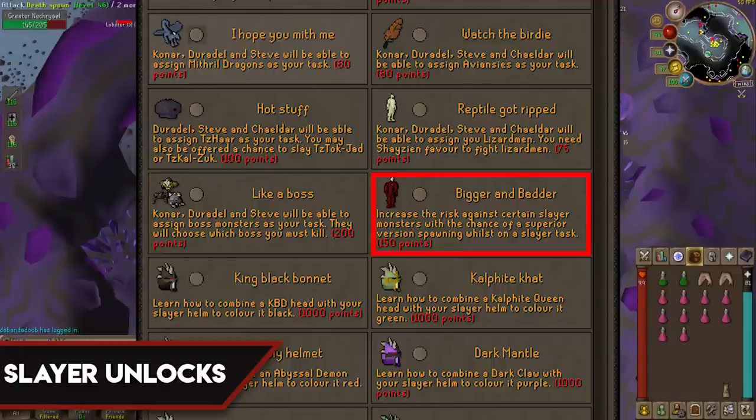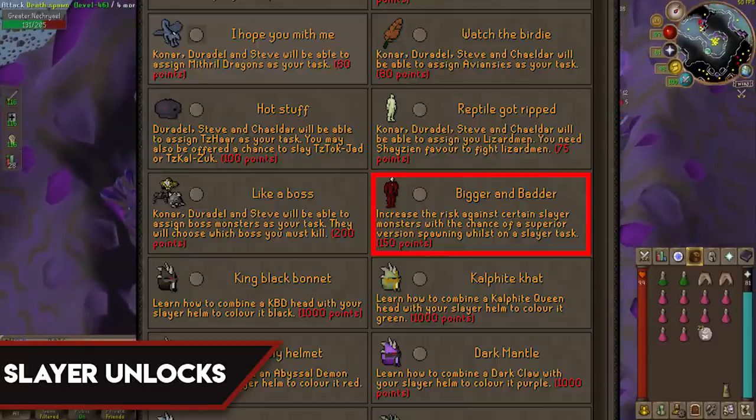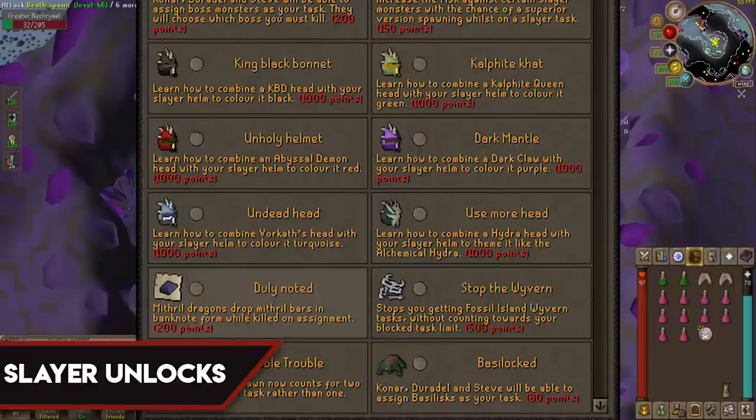Bigger and Badder is a great unlock to have early — this allows you to encounter superior creatures, which have a chance to spawn when you kill one of the less superior variants. These superiors are the only monsters in the game that drop the imbued heart and the eternal Slayer gem. The last one I suggest is Stop the Wyvern, which stops you from getting Fossil Island Wyvern tasks and does not count against your block task limit. If I wasn't already 99 Slayer when this was added, I would definitely grab this and replace the Fossil Wyvern block with something else.